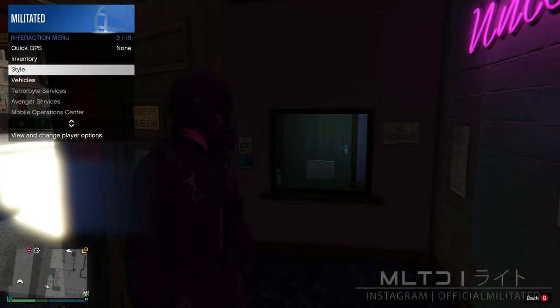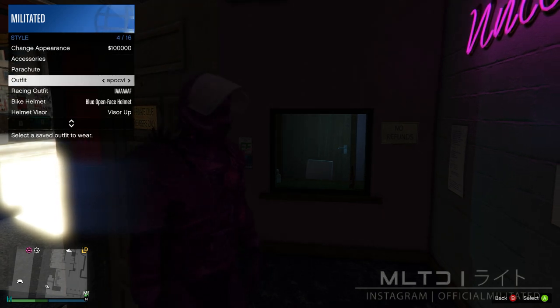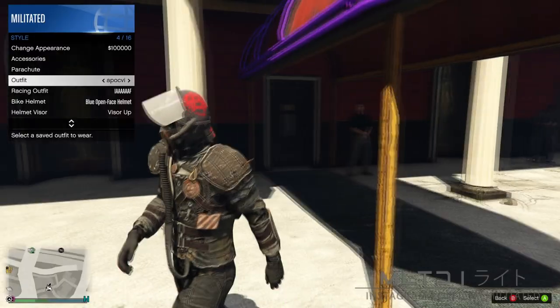Once again we're going to reopen the interaction menu but this time we're just going to go into style and go down to where it says outfits. Scroll along to the one that you just saved in the emulation and equip it. When you exit you should then notice that the flight suit hose has transferred over to this outfit.